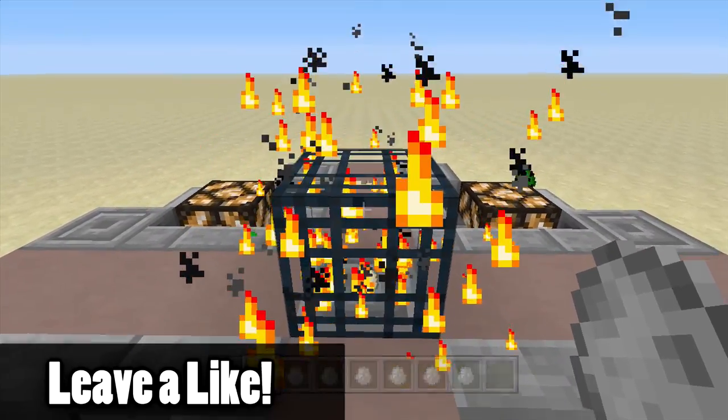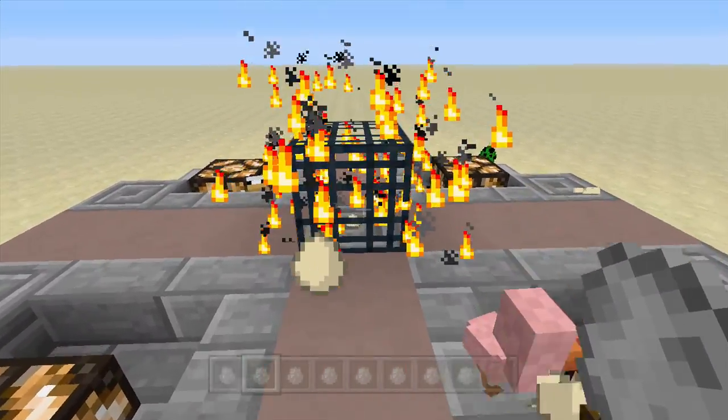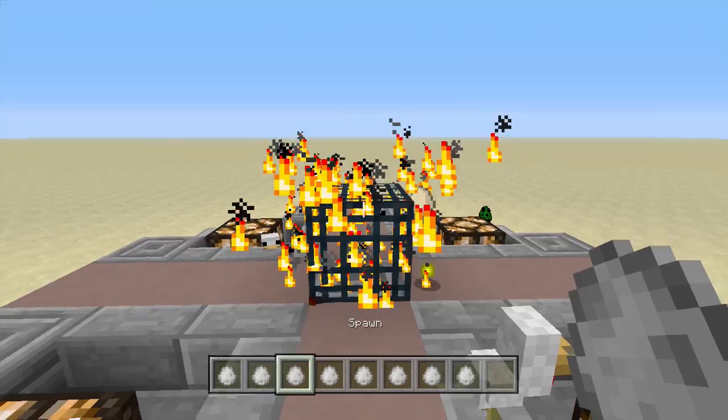And then here we got — I'm not sure what — oh, these are eggs. So it's pretty much placing down eggs, so there's like chickens sometimes spawning as well. It just kind of spawns eggs, which is pretty cool.